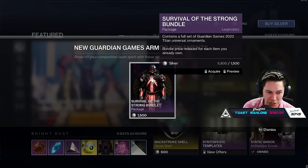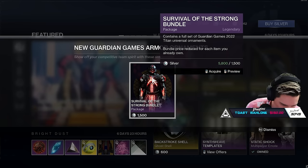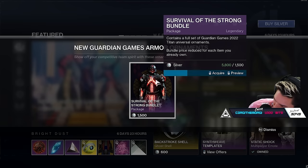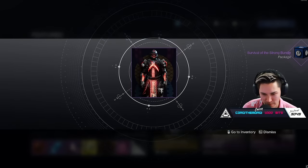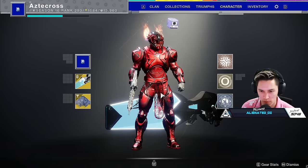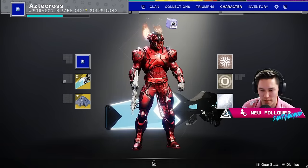For those wondering how to get the armor: the armor has to be purchased from Eververse. You can either purchase it with silver or bright dust — it's 6,000 bright dust, so it's quite a hefty price tag. In my opinion, the Titan armor looks the best, and I'd definitely advise getting that one — but a lot of people would say I'm biased, so whatever.